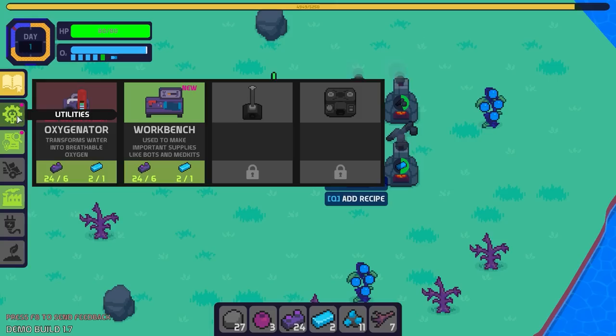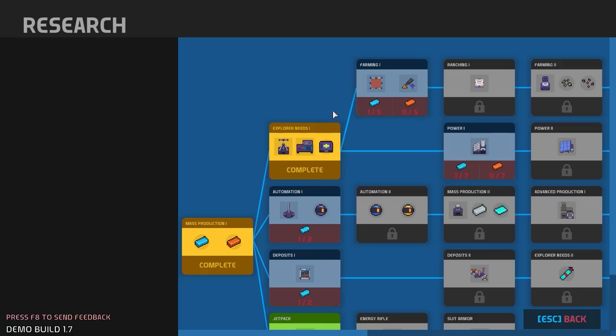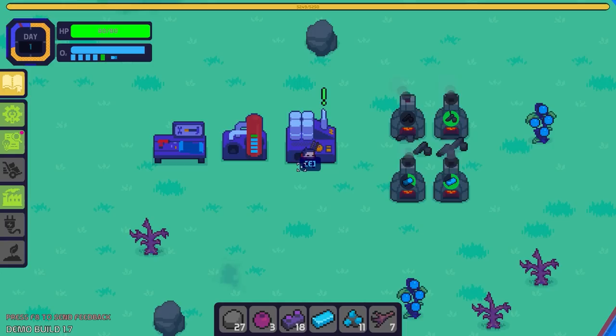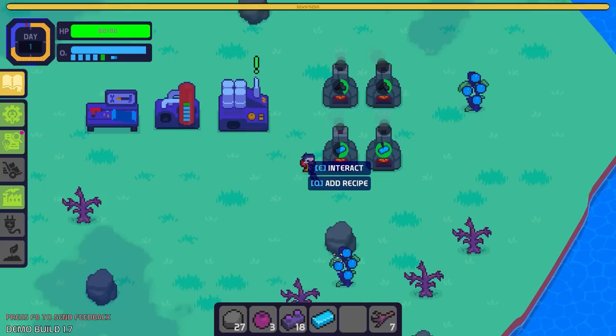A workbench sounds good. I'd like a radar. I can make a medkit, not too worried about that this second. Automation is 100% something I'm down with. The less stuff I've got to do the better. That's my main aim in life — you do a little bit of stuff now so you don't have to do stuff later.